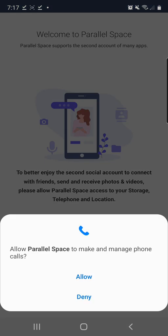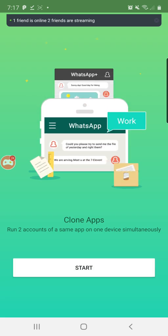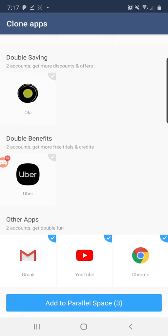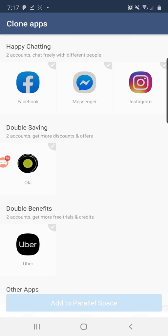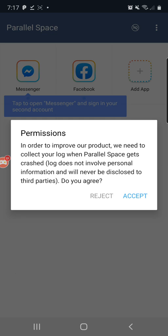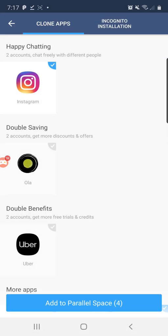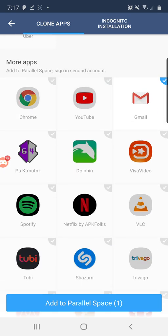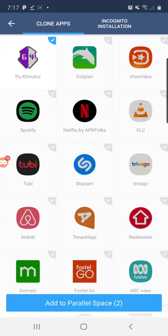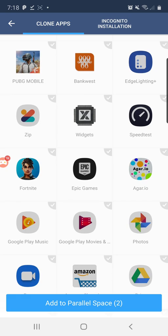Click Continue. You must get Parallel Space from where I said. Allow all permissions, otherwise it'll mess things up. Click Start. Now we're going to leave a few things ticked. Go to Add App, untick everything, then tick Game Guardian only. Find Agario and tick that too. You only want to add Game Guardian and Agario.